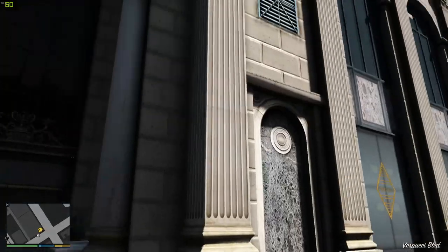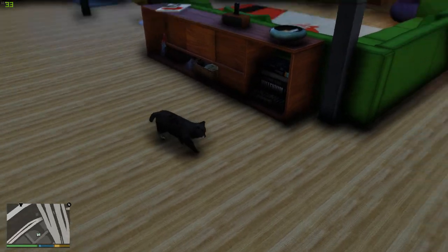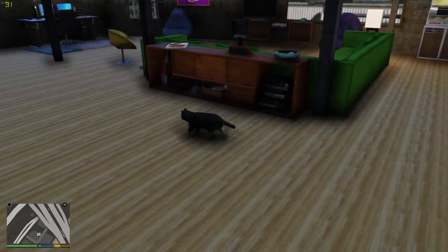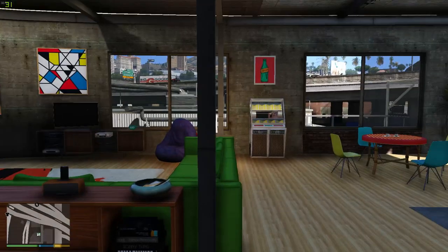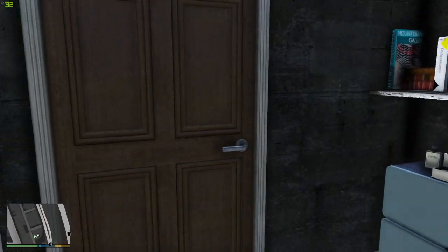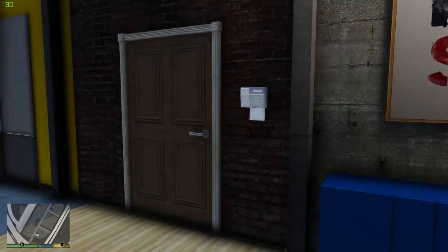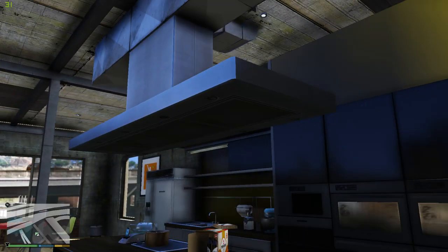Now we're gonna go check out the other apartments. This one is by far my favorite out of all of these — just look at this place. We got a freaking cat! There have been so many people on wish lists for future DLCs saying they want pets in apartments, and look — there you go. Just check out the atmosphere, the walls — I love how it looks. You got the bed over here, and there's a door. I don't think it goes anywhere, but maybe in GTA Online that could go to the shower or like a heist room.